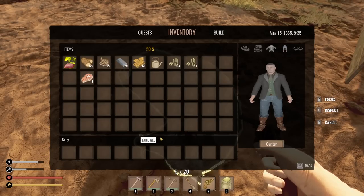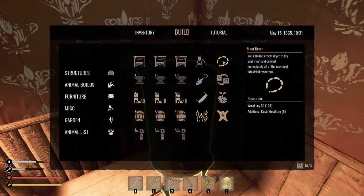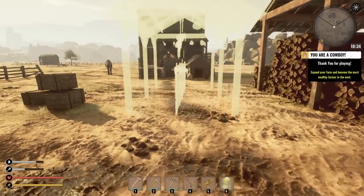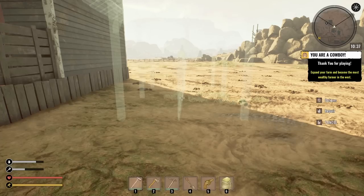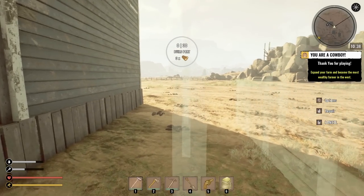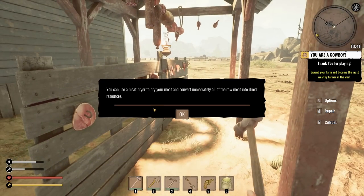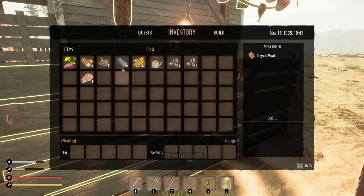There is a new horse racing event — participate to win big prizes. Thank you for playing — expand your farm and become the most wealthy farmer in the west! We finished the tutorial. I got some meat — how do we cook it? I built a crafting stove but it doesn't really do anything. Then I noticed the meat dryer — a meat dryer is even better than a stove. I'll put it right here and craft it.